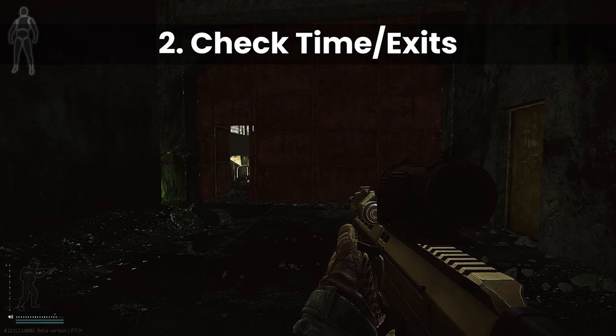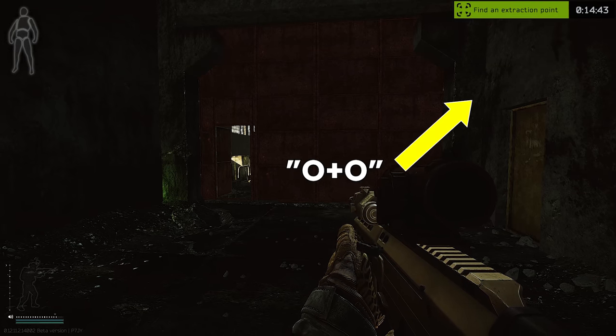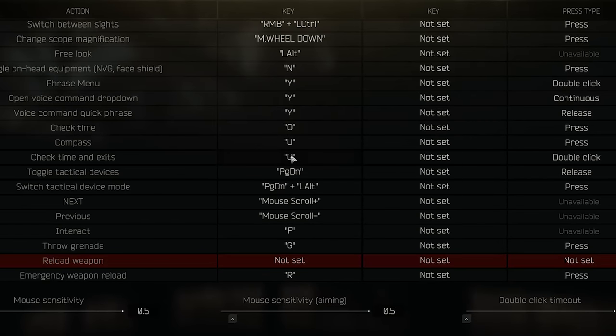Number two: the exfills and time button. By default, O is just check time and double press O is check time and exits. So if you rebind check time and exits to O, you don't have to double press it all the time.